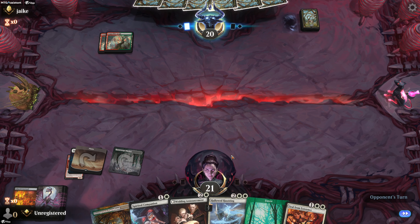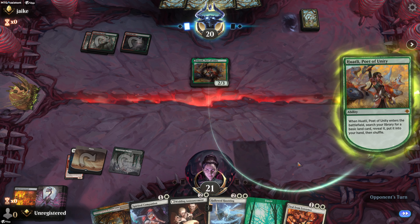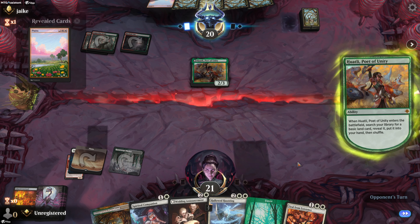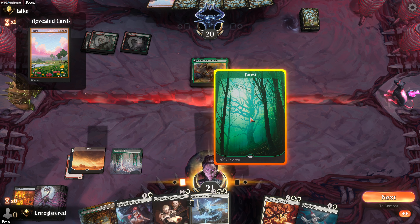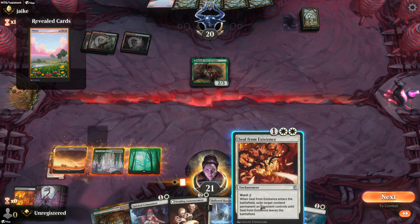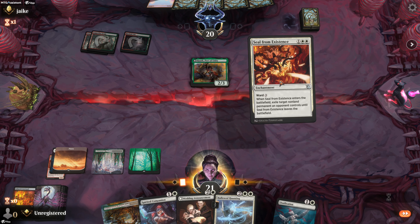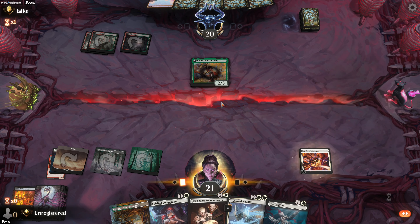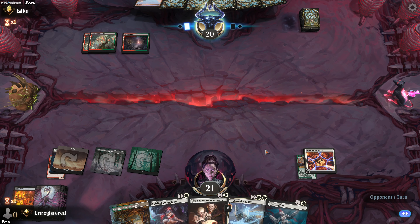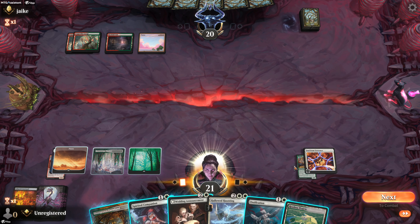That usually is a sign of a dinosaur deck. There's a Poet of Unity — can't let her stay around, don't want her to be a problem, so let's deal with it now. We'll get the Haunting out next turn and then maybe Ossification and Companion the turn after that, depending on what more they put down against us.